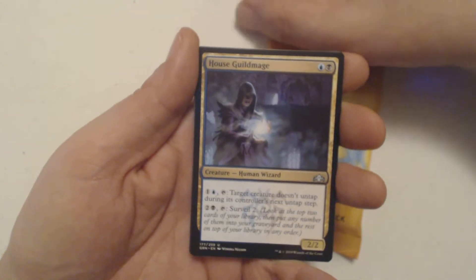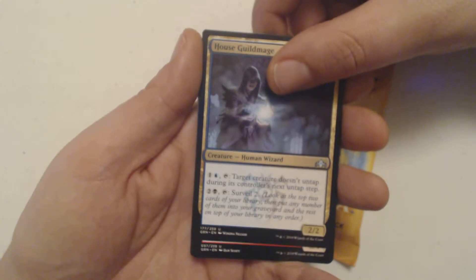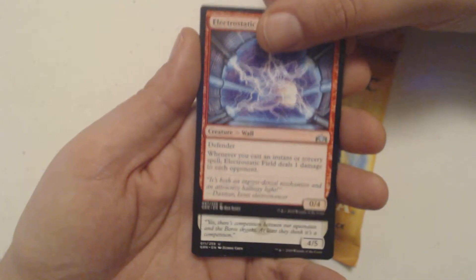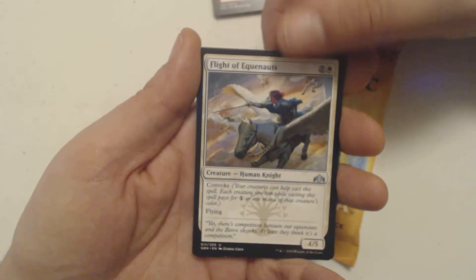A House Guildmage, one of the good — or good-ish — Guildmages of Magic the Gathering, is my first uncommon. Electrostatic Field, my second uncommon. Last uncommon, Flight of Equinauts.